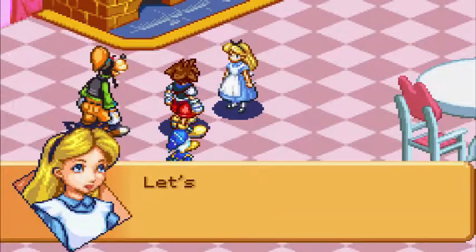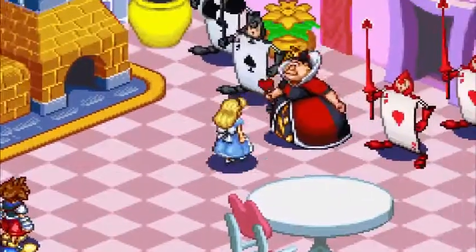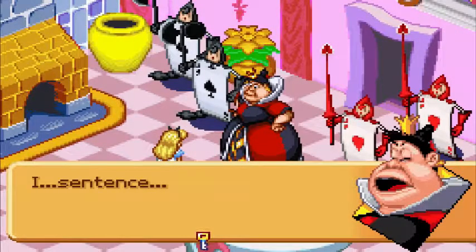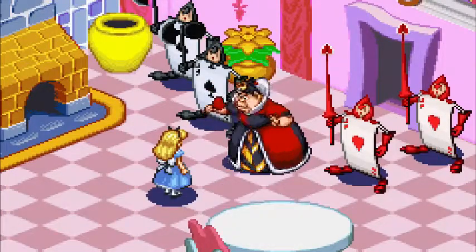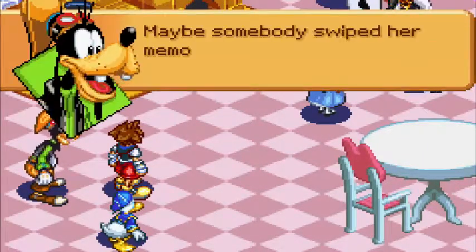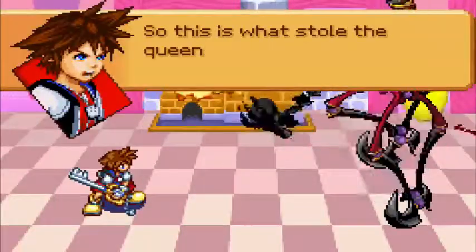What's with the sudden change of scenery? Let's look around! I couldn't look in front of my face. Thought you'd seen the last of me, did you? Games up, scoundrels! For stealing my memory, I sentence you to... I sentence you to... I sentence... What's going on? Where am I? What in the world am I doing? Confound it, I can't remember! What's wrong with her? Maybe somebody swiped her memory again. Sora, watch out — something's coming! Remember him? So this is what stole the Queen's memory — it's the Trick Master!